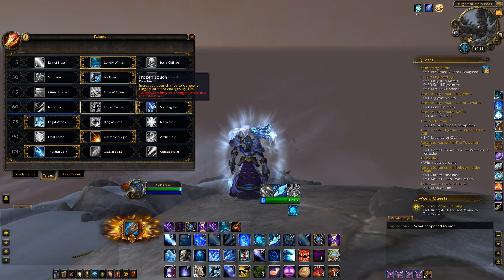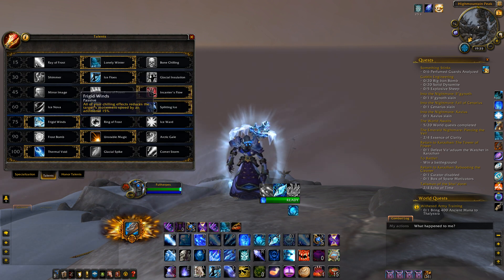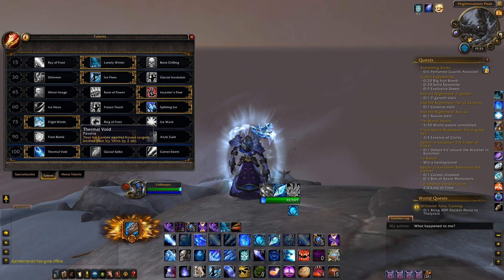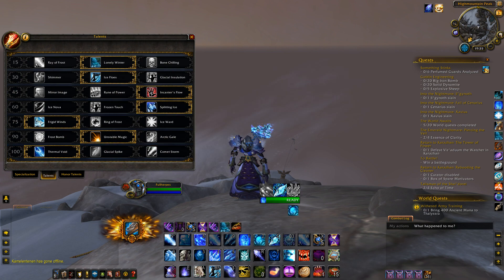Tier 60: I go with Frozen Touch for pure single-target fights like Krosus. Nighthold has a lot of add fights, which is why Frost really shines — the reason being Splitting Ice, which you'll take on most fights. Tier 75: Frigid Winds. Tier 90: Unstable Magic for single-target fights or fights with 1, 2, or maybe 3 adds. Arcanite Ripper is really good on Spellblade, for instance, as Blizzard also reduces the cooldown on Frozen Orb. The sooner Frozen Orb gets off cooldown, the more Fingers of Frost we can get to extend Icy Veins. Last tier: Thermal Void, because in my opinion it's the best way to play Frost. On some heavy add fights, like Scorpion, I do take Comet Storm.